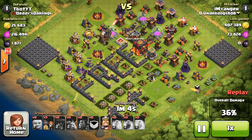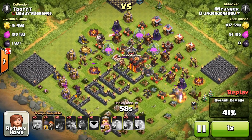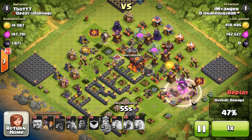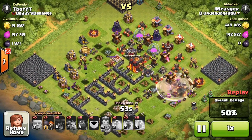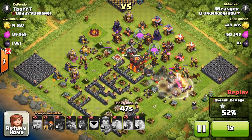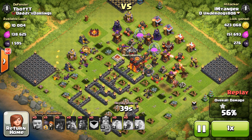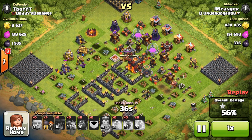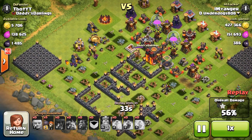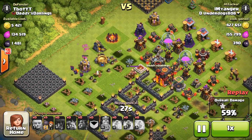Some minions are working on the left hand side. He drops his clan castle and barbarian king on the right hand side. He still has five wall breakers left and a dragon working around the base — it looks like level 3. He gets one star at 51%, not going to get the town hall. Minions on the left have no defenses in their path so they grab as many free buildings as possible to push the percentage up. He's taken 425,000 gold and 151,000 elixir — pretty much all of my gold and half the elixir.